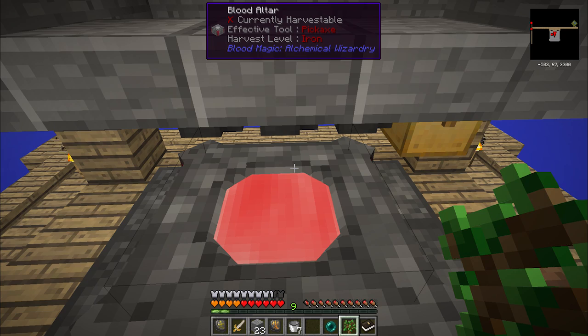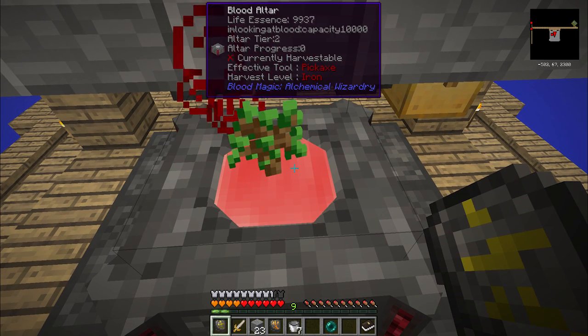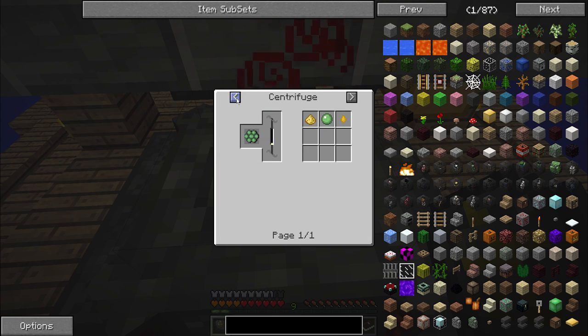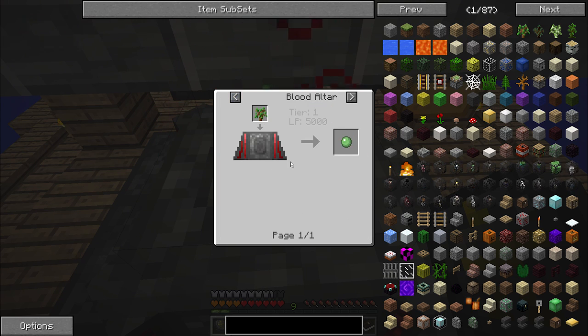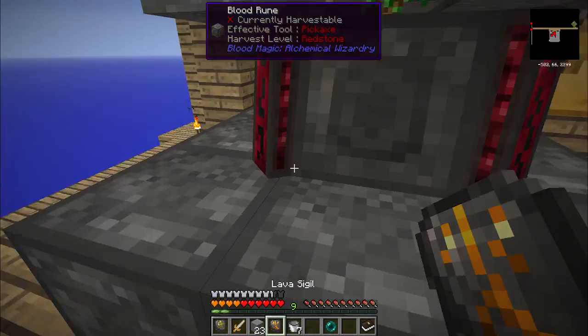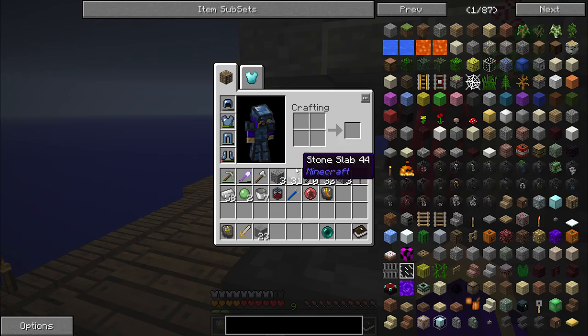If I take an oak sapling and toss it into the blood altar, it's going to use 5,000 life essence and create a slime ball. Just like that. This was added in the 1.10 version of the mod pack, so it's fairly recent that this is an option once again.